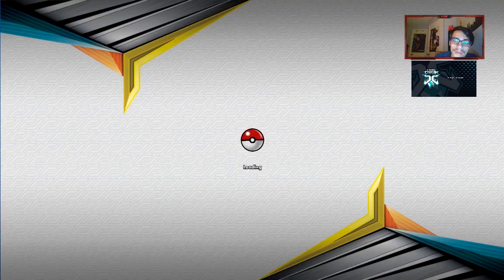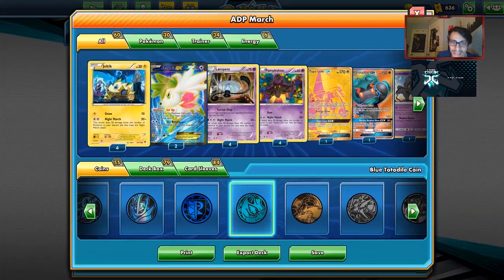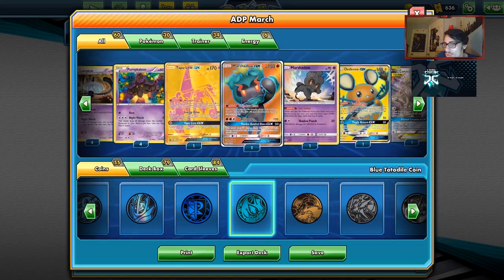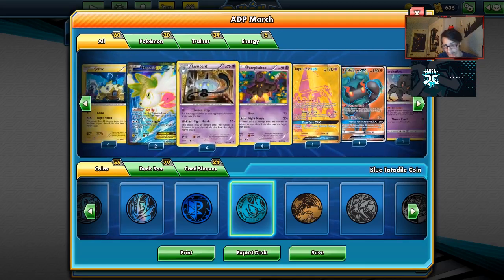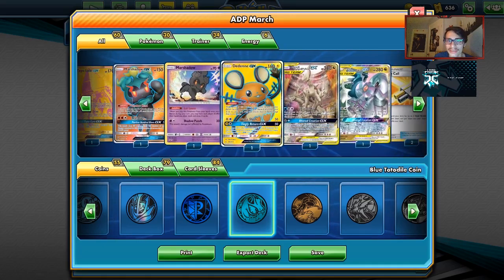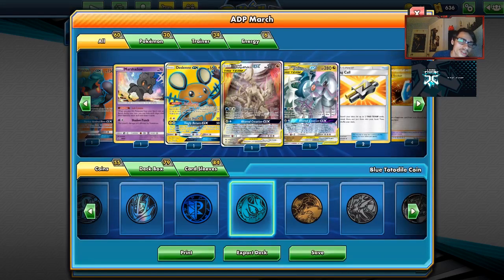That'll wrap today's PTCGO video with the ADP March deck. This deck is really strong — it's a decent ladder grinding deck as long as you don't run into decks that are good against Night March. Any Tag Team deck just gets destroyed by this deck. Maybe find room for a Mr. Mime, and I do want to play more Dedenes or Shamans. Being able to give your Night Marchers 30 more damage and an extra prize for taking a knockout is pretty ridiculous. Leave a like if you enjoyed, check out the sponsor KarkarvanTCG down below, use code LDF, subscribe to the channel — I'll see you guys in another video!